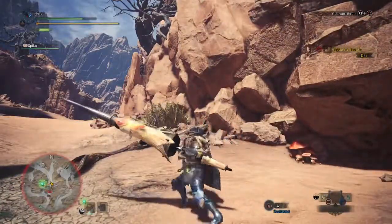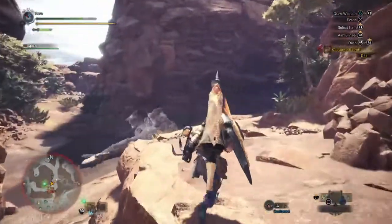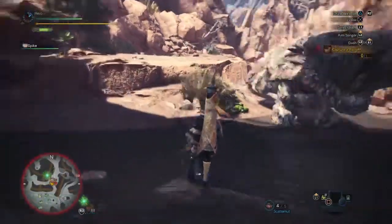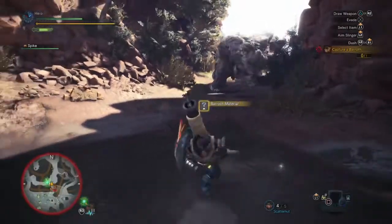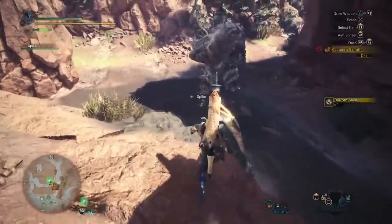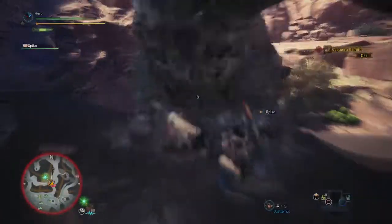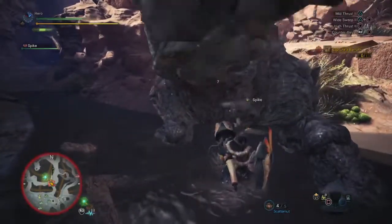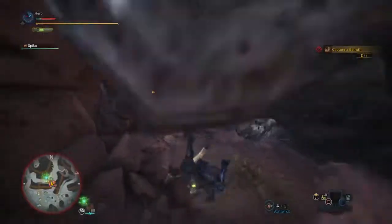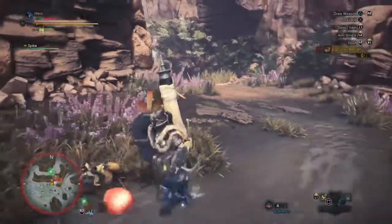His mud form is weak to water, and then his normal form is weak to fire, like most of the other reptiles. Right there he's re-encasing himself. We have a Baroth material to grab real quick. I was hoping that might have knocked him down. You can mount bigger monsters from two spots, either the head or the tail — earlier I did a tail mount, you can do a head one later. I just ate a lot of damage, so right here we need to peel out.